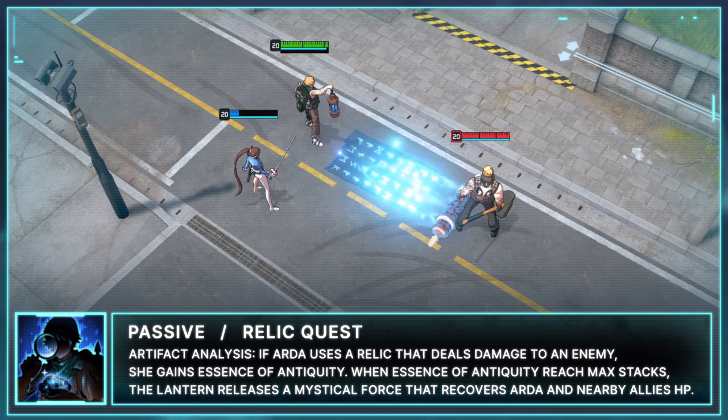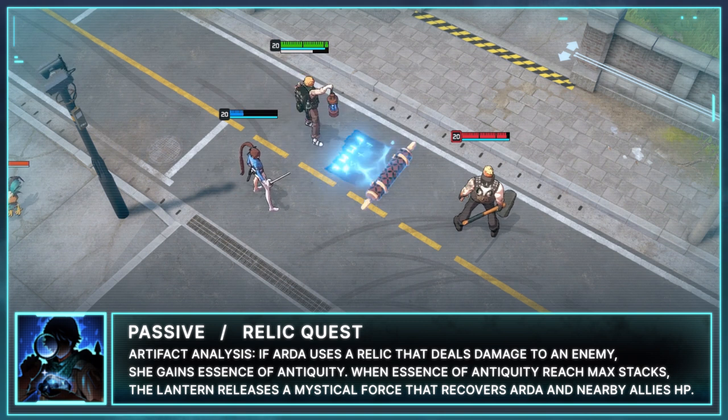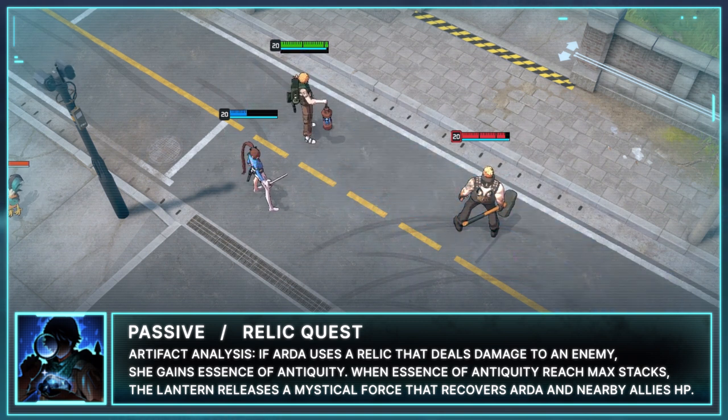The second part of Arda's passive is Artifact Analysis. If Arda uses a Relic that deals damage to an enemy, he gains an Essence of Antiquity. When Essence of Antiquity reaches max stacks, the Lantern releases a mystical force that recovers Arda and nearby allies' HP.